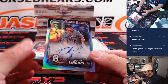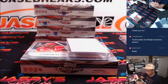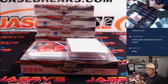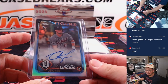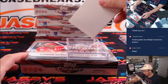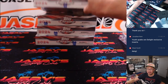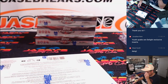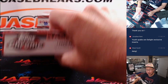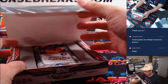Next is Andre Lipsius, 182 out of 499, refractor autograph for the Tigers — Jake for the Tigers. Brent was saying save all the big Baltimore autos, so maybe we'll find numbered Baltimore autos for you, Brent. Don't despair just yet. Youthquake Art Delight exclusive inserts — some of those can be numbered as well. Can they be autographed?